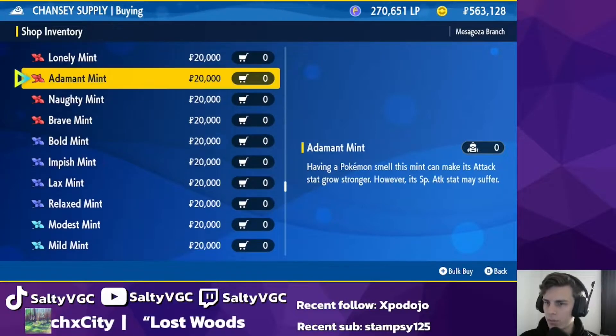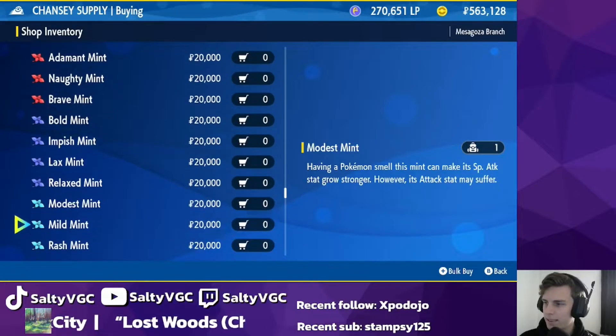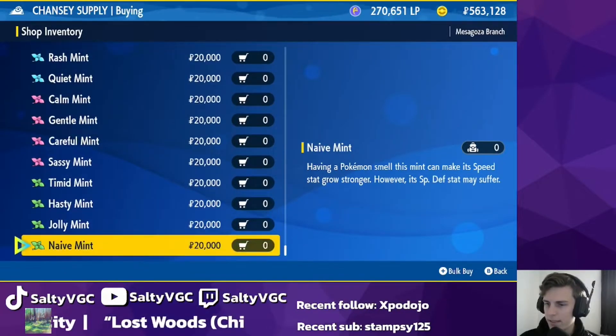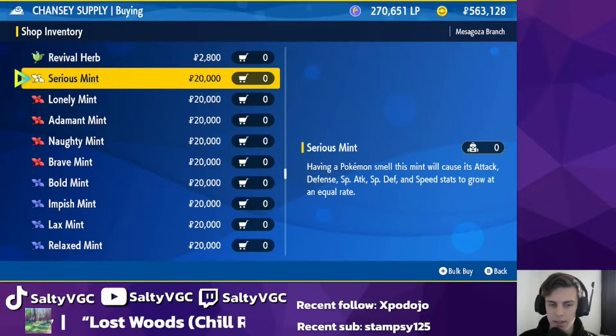Wait, they've done this in a weird order. So that is boosting attack, that is boosting defense, this is boosting special attack, special defense, and then speed. You cannot get a health-boosting nature — it's only the other five stats that you can boost with a mint.